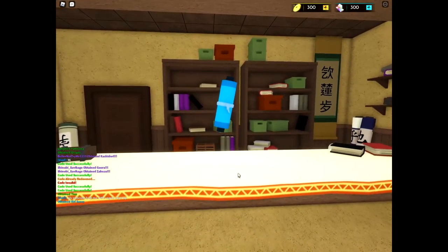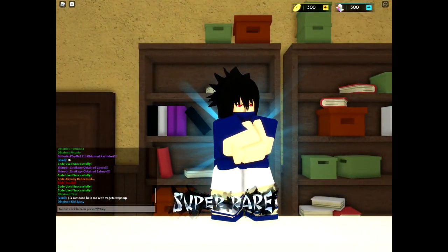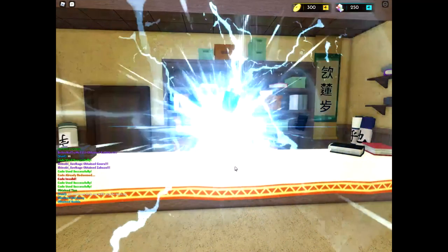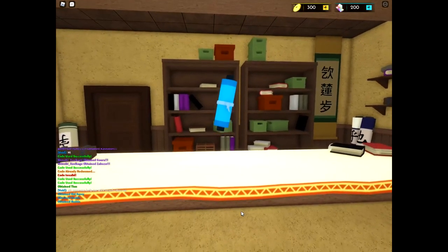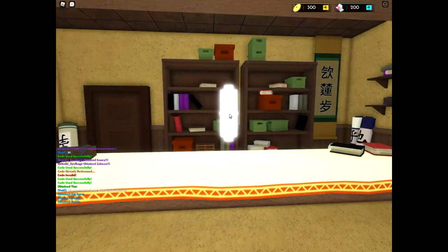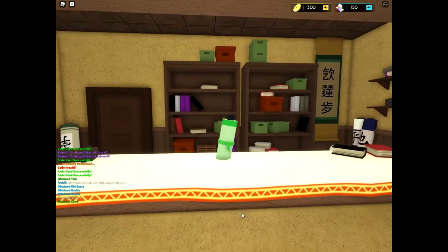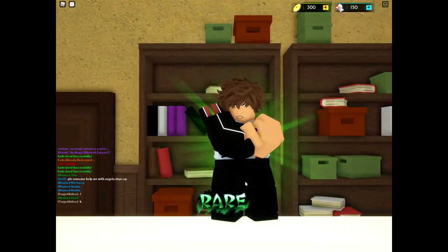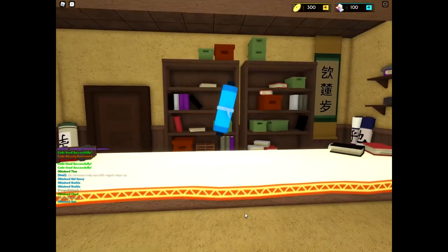Whenever you open summons, the color scroll will determine what rarity you get. This is a super rare, this is another super rare — that's just lucky. Green will be a rare, and a yellowy color I think is common. I have three more summons left, whatever my luck.